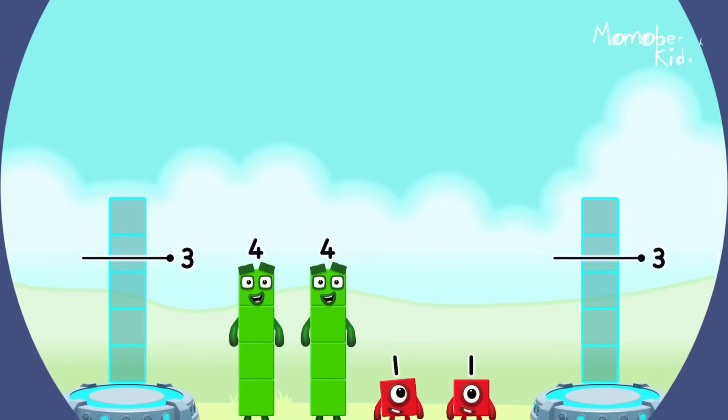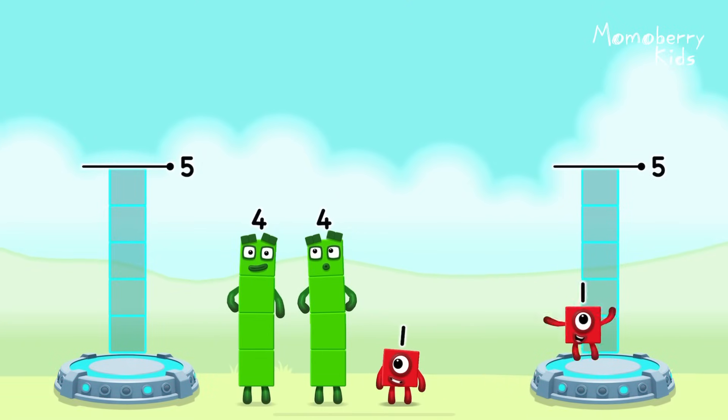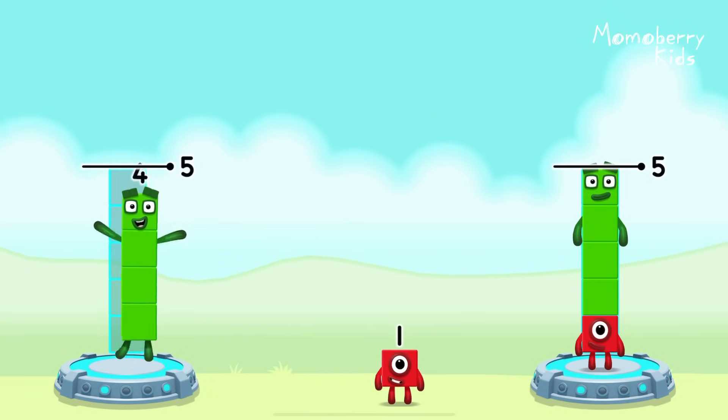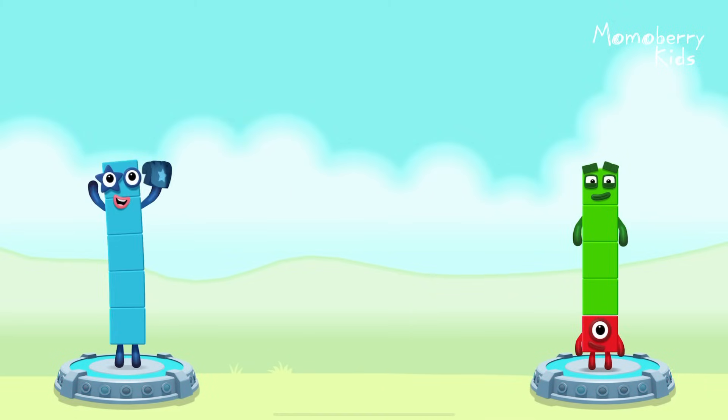Share the number blocks evenly to make two groups of five. One, four, four, one. You cracked it! 4 plus 1 equals 5!